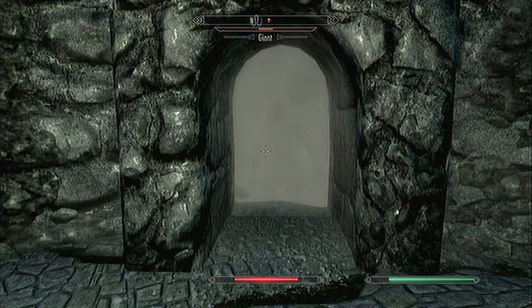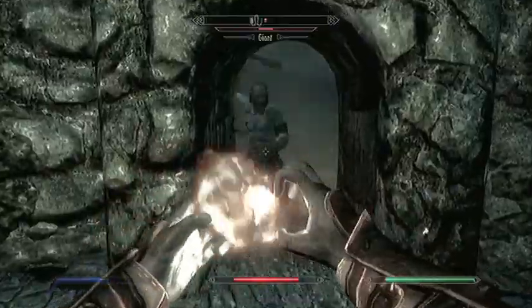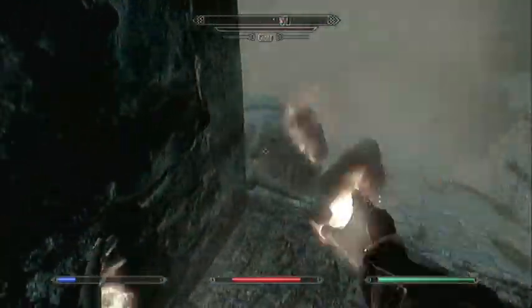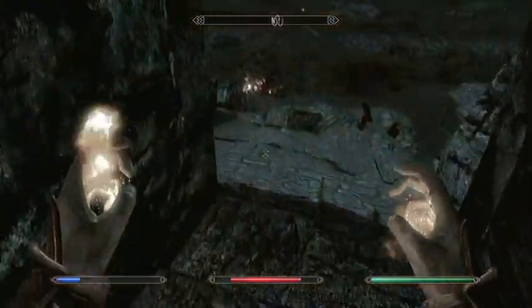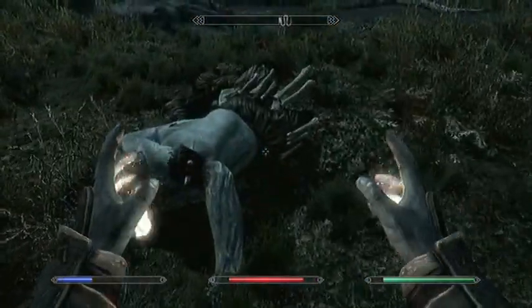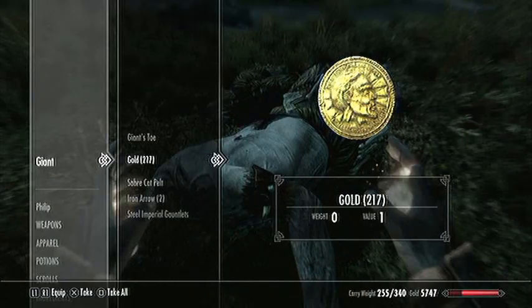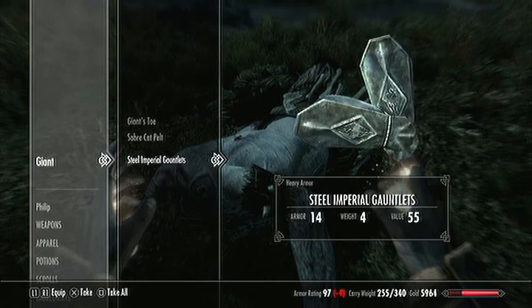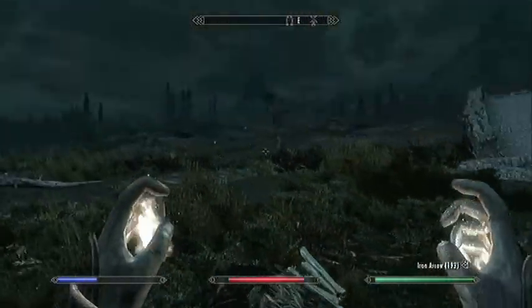I'll show it to you with magic as well — you can train your magic, you can train your archery. I have yet to try it with a real weapon, like a sword or a great sword, although you'd probably have to be careful and make sure it wouldn't hit you. They drop quite a bit of some useful things — a good amount of gold and giant's toe, which you use for alchemy.